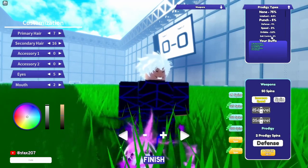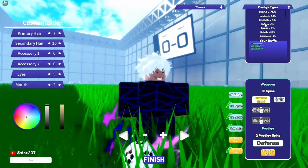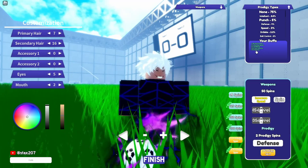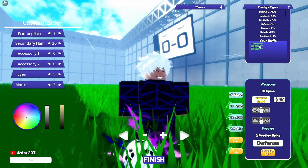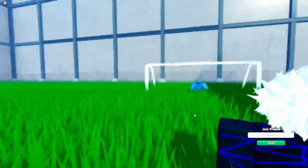Next we're going to cover buffs. You get different buffs based on what prodigy type you get. If you get defense like me, you're going to get like 1.5x defense, about a 40% defense increase and some other stuff. I got immense speed here too.